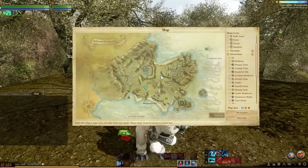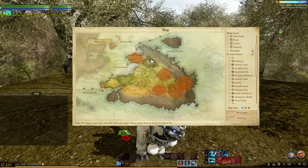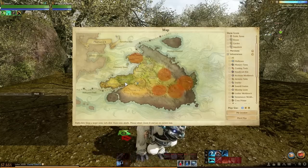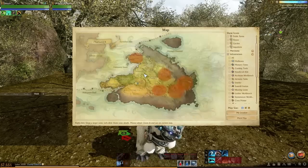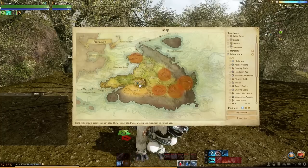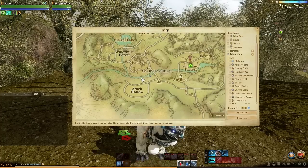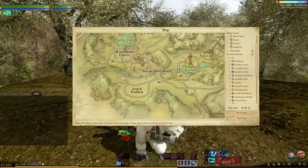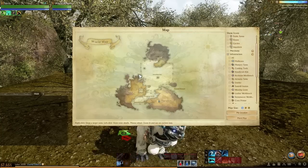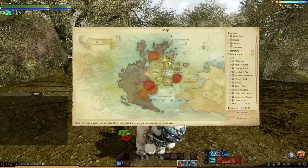On the Haranya side, Ynystere, Villanir, Mahadevi, Solis Headlands, and even Archamiris are prime spots for housing. You can also use Tigerspine Mountains if you place near the river, since you can use it to get out to the sea — but it's not a prime spot.